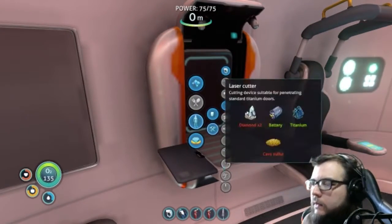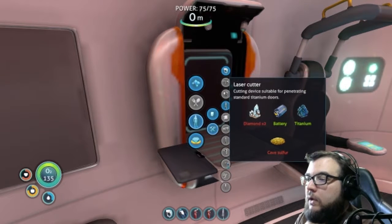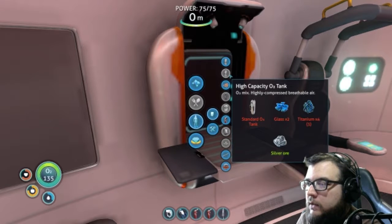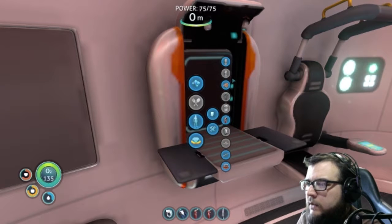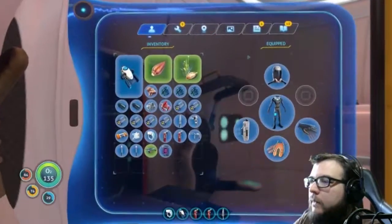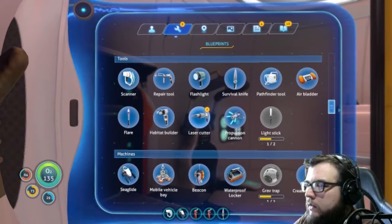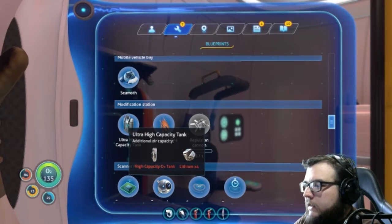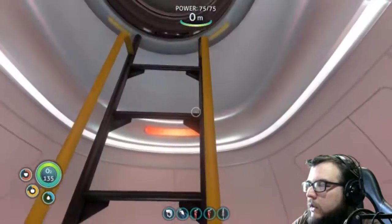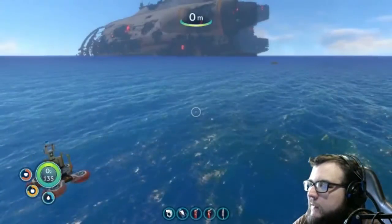We need two diamonds and cave sulfur for a laser cutter, and we really need that laser cutter to get into some of that wreckage. We don't need a survival knife — we have that. We already have the high capacity tank; I guess it's a modification. We picked up a modification for an O2 tank. There's the laser cutter. Ultra high capacity — yes, it is a modification. Additional air capacity — that stuff is always going to come in handy. Air is so useful. I think this is the start. Have I built the habitat builder? I thought that was the first thing I built — yes, it was.